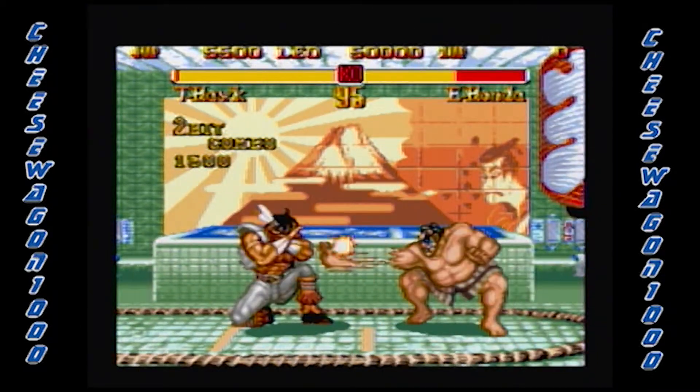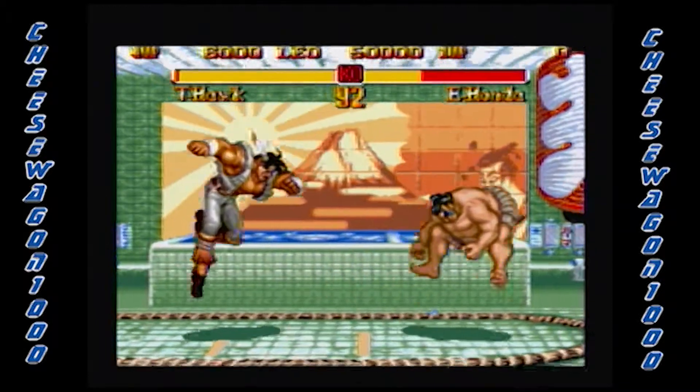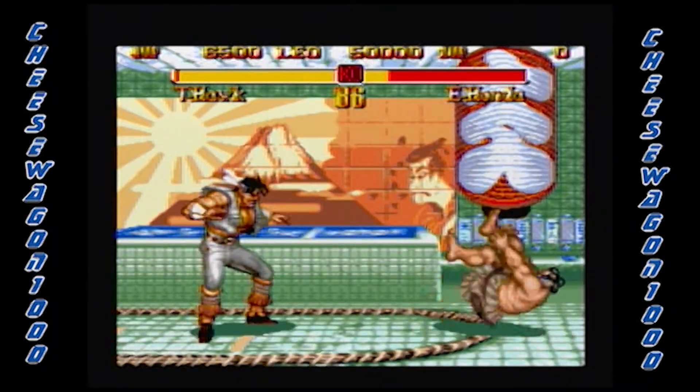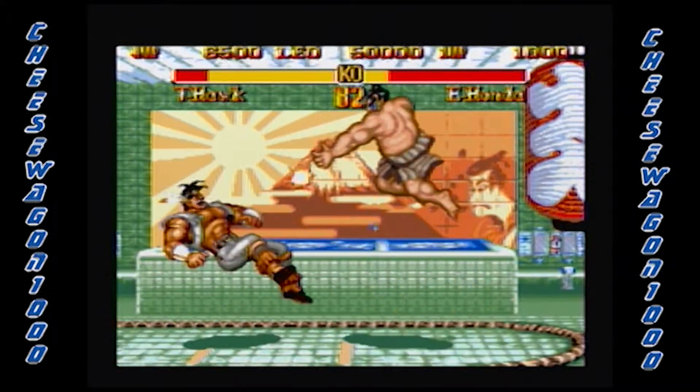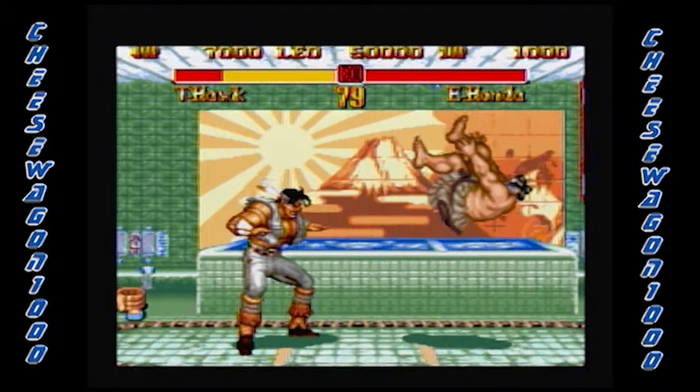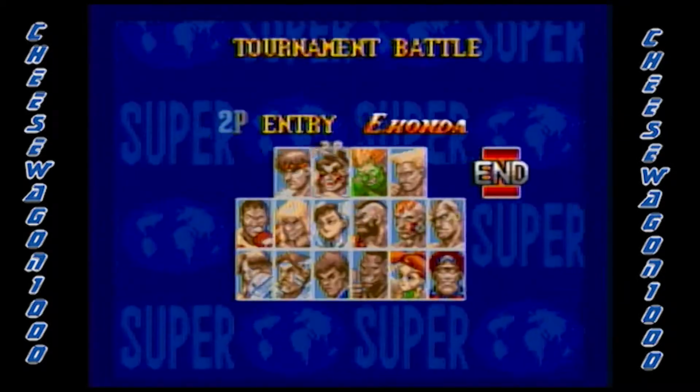Another feature was a new intro featuring Ryu launching a Hadouken projectile towards the screen. Some characters have new animations as well as new victory poses. Super Street Fighter 2 also features a new scoring system that keeps track of combos, attacks, recoveries, and reversals. Instead of a few color schemes, you can now choose between eight color schemes depending on which button you press.